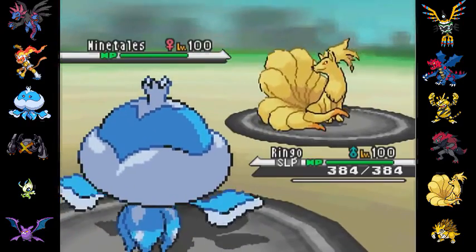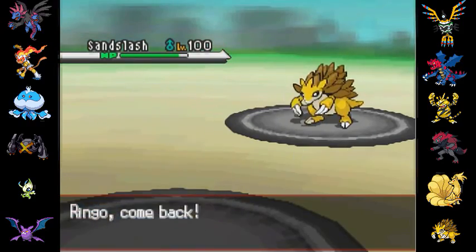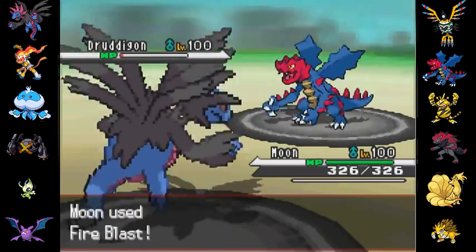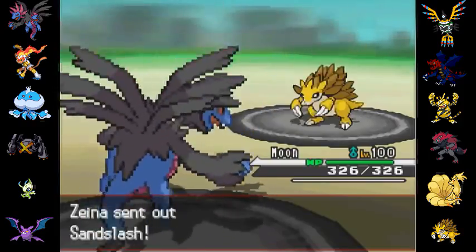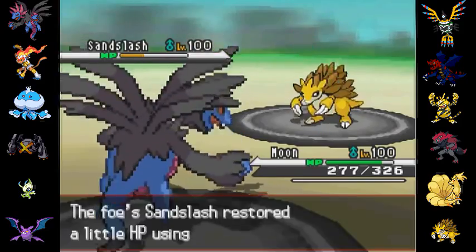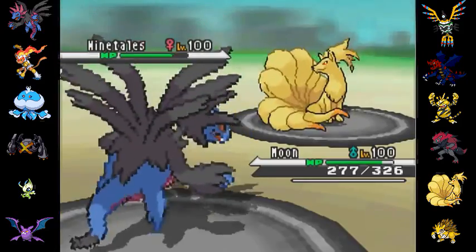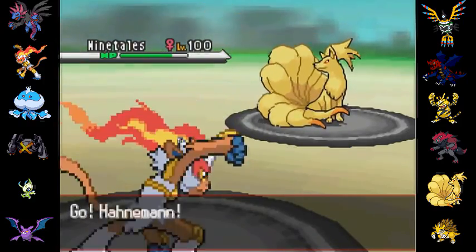Long story short, I ran the calcs, and it was quite clear after running just a few calcs that he was running 252 EVs on every single one of his Pokemon. And that is why this battle went the way that it did. I just really couldn't believe it. I mean, he was using RU Pokemon, and we were going neck and neck for a while, taking hits so well, and I just was like, what the hell was going on? Yeah, 252 EVs on every stat. That's the only way to explain it.